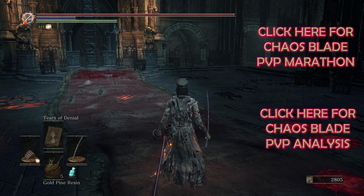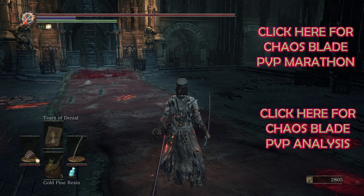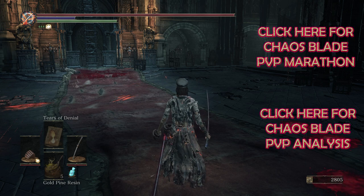If you want to see us using the Chaos Blade and absolutely devastating enemies, click the links on the right-hand side of the screen. That will take you directly to pure Chaos Blade gameplay, where we absolutely just rip through the competition.